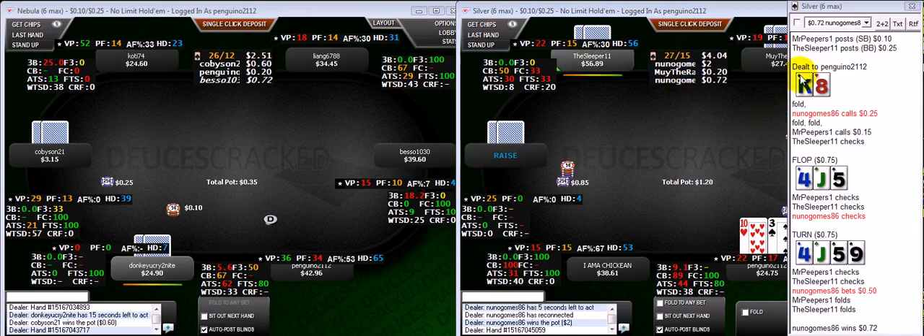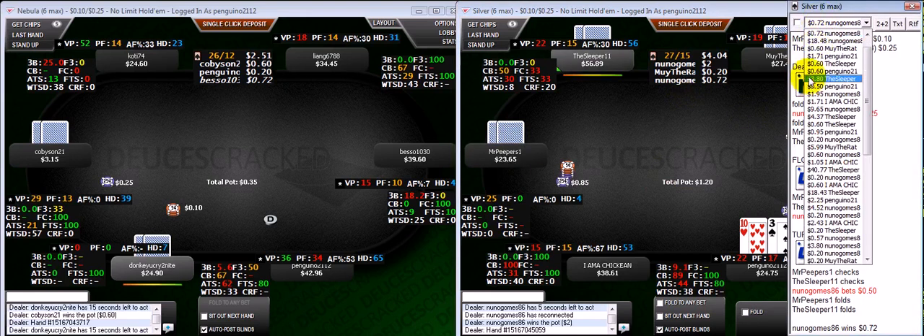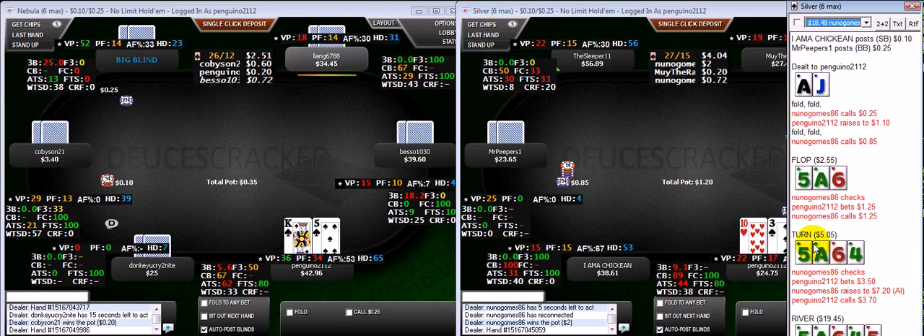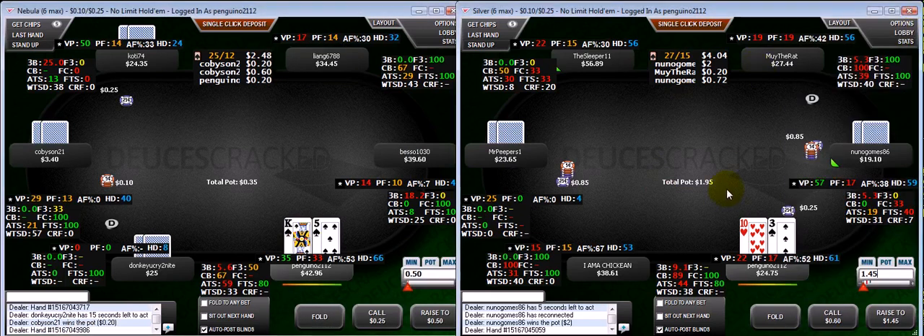Something I just thought of that I meant to mention — in that hand where I just doubled him up, I should have bet slightly smaller on the turn, just because I bet basically half his stack. If I am ever going to get him to induce some stuff, it's a little bit better to bet smaller there.